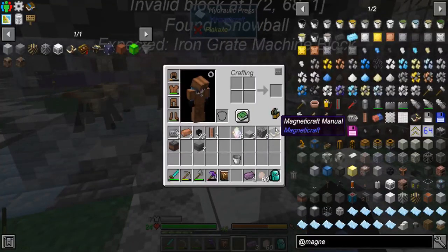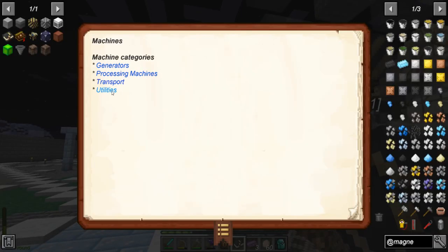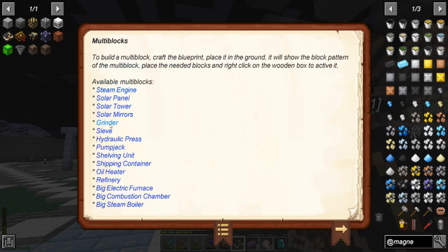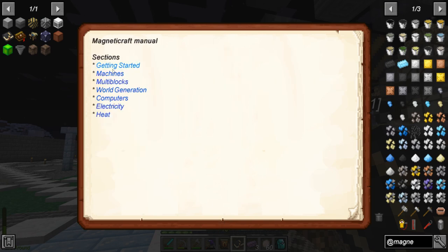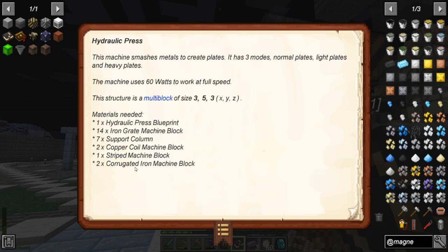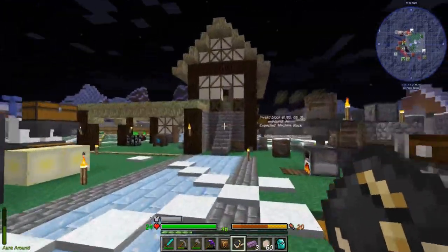Oh, it's probably in the book — machines. Maybe not machines, where's the back button? Multi-block grinder — here you go, there's a list of the blocks. That means there should be one for the press — yep. All right so I'm going to collect the materials for this and I'll be back.